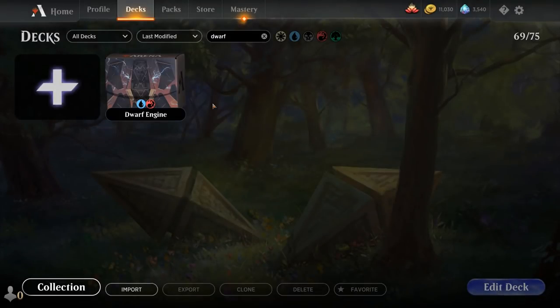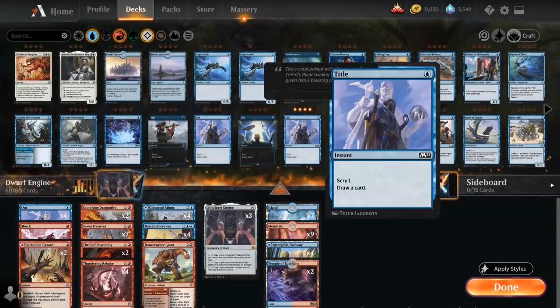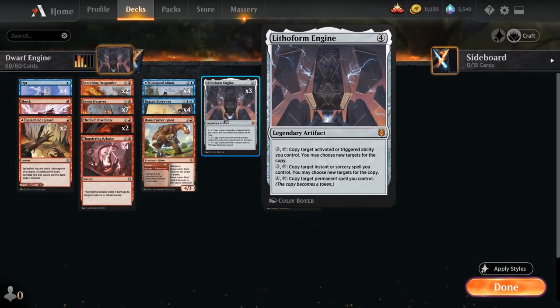Hello and welcome to another Magic Arena gameplay video. Today we're taking a look at another standard deck — as voted on by my supporters on Patreon, we're taking a look at a blue-red Lithoform Engine deck. It's the 4-mana Mythic Rare Legendary Artifact from Zendikar Rising which for 2-mana can tap to copy target activated or triggered ability we control and choose new targets for the copy. For 3-mana we can tap it to copy target instant or sorcery spell we control. And for 4-mana we can tap it to copy target permanent spell we control, and the copy becomes a token.